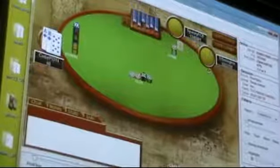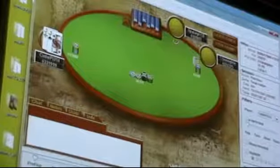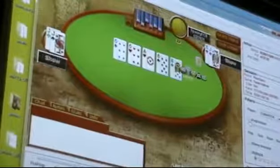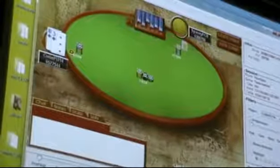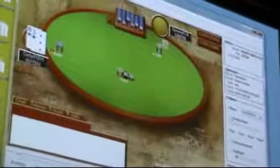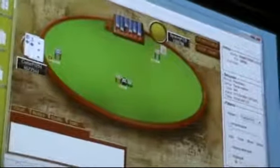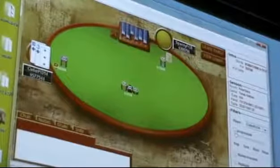He goes all-in with ace-ten suited — go all-in; very obvious play for both players. Now it's heads-up — two players left. There's no more bubble factor. When there are two players, chip money equals money — you only need to maximize chip EV. So you can play very risky.